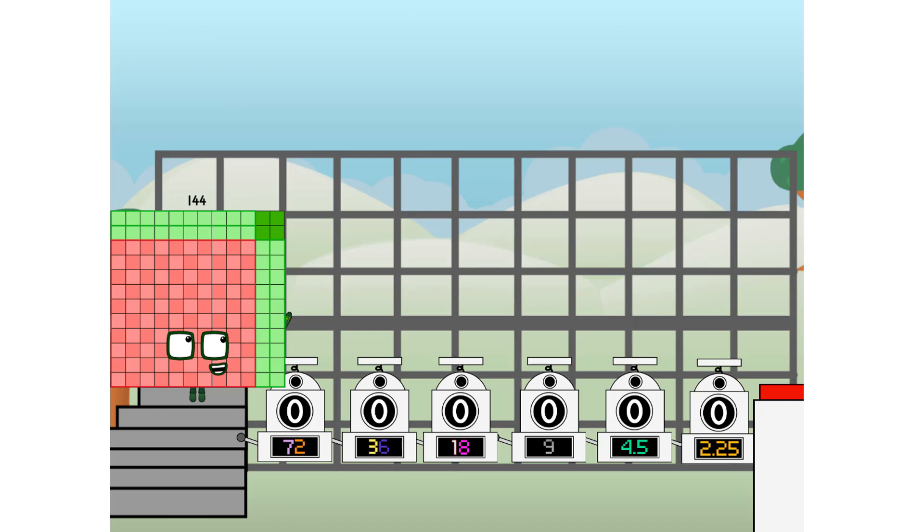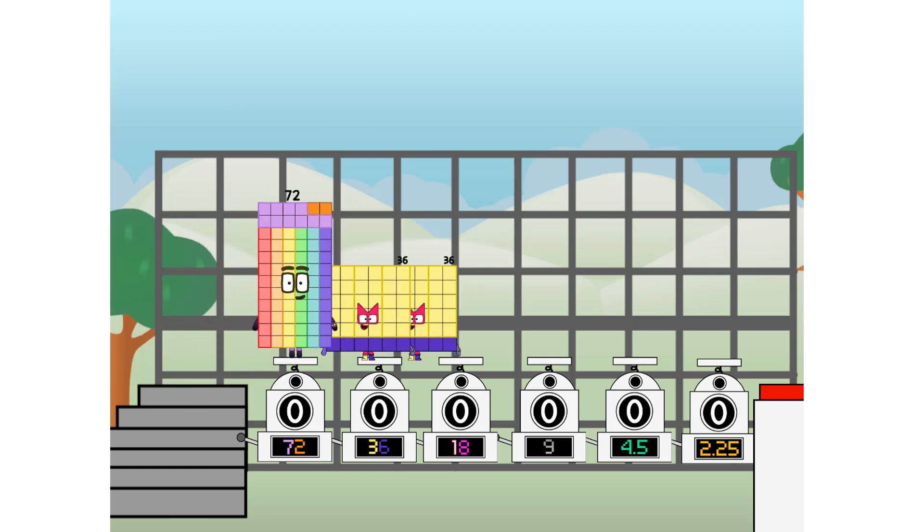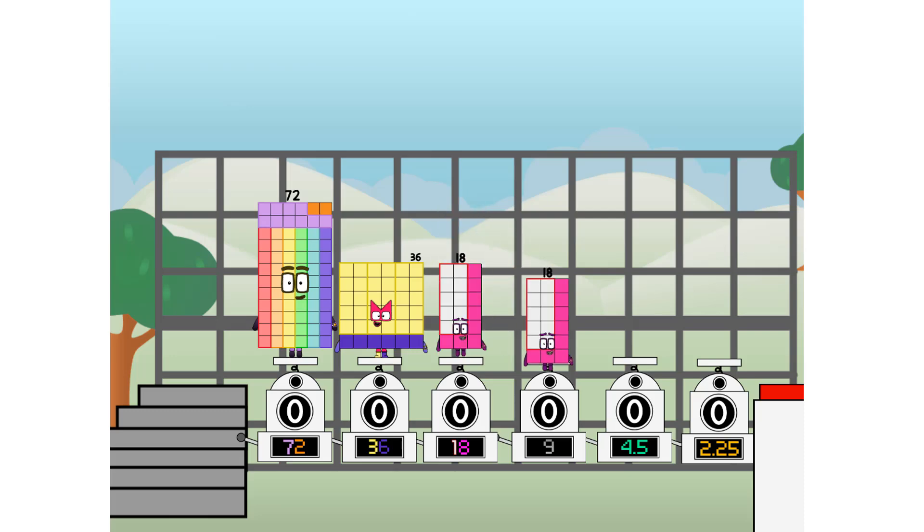First, I split in two: 72, and 36, and 18, and 9, and 4 and a half, and 2 and a quarter, and 1 more to press the big red button. Then you choose who's going up — one of me, and none of me, and one of me, and one of me, and one of me, and none of me, and one of me. And fire.